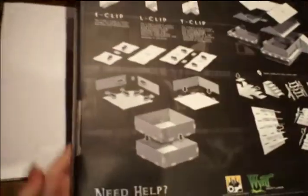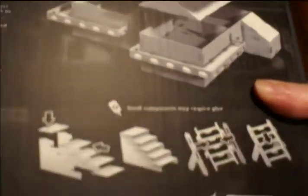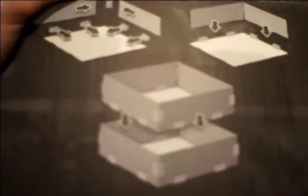If we have a look on the back, it shows us how the system works. We need to get these separate clips — I-Clips, L-Clips and T-Clips — and they connect to the card floors, walls and ceilings. We can also make ladders and steps, and you can see how they stack.